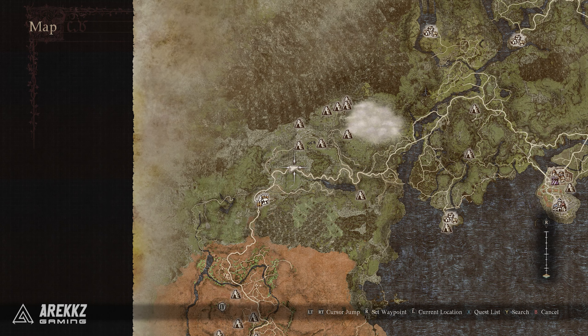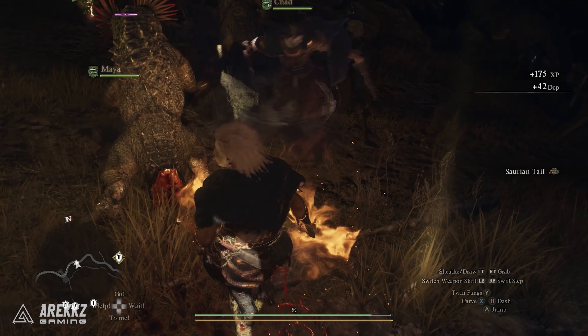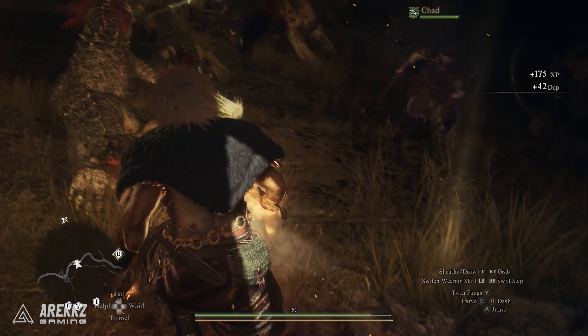Then you simply need to locate some saurin tails, which are quite luckily close by. If you head out of the town towards the tunnels, you will find a bunch of saurins there. You want to focus on dealing damage to them from behind in order to cut off their tails. Not every tail you cut will have a guaranteed saurin tail drop, so this can take a few tries. Once you have these tails, you can craft the newt liquors by combining the wine and the tails together, and we suggest making a few more so you have some extra spare.